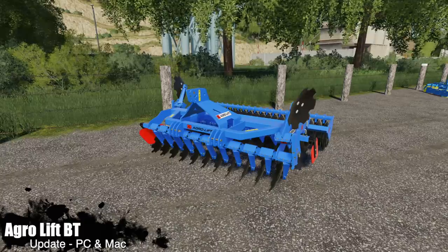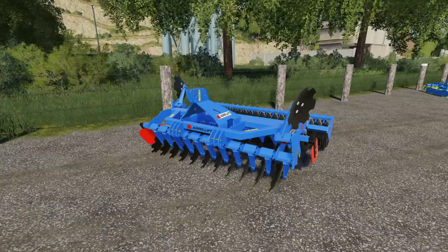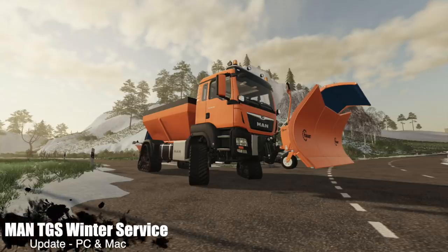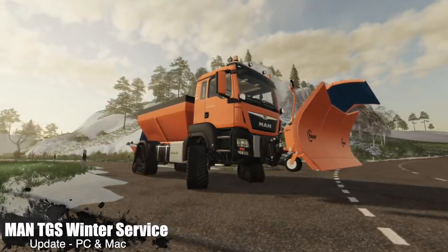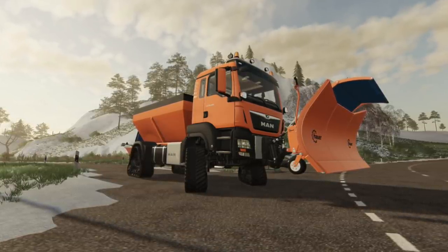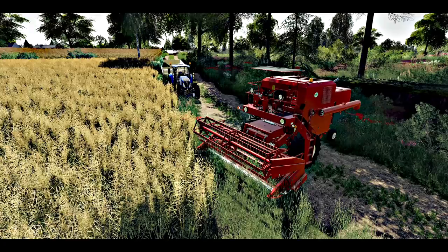Moving into updates for PC and Mac: the Agro Lift BT changelog 1.001 - improved the plates and the BT30 machine price has been adjusted. Your last mod today is an update to the MAN TGS Winter Service for PC and Mac, changelog 1.0.1 - mod and store icons have been changed, and track options have been added. That looks so good.